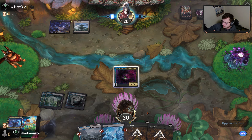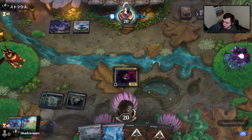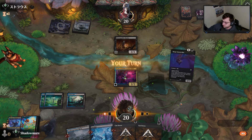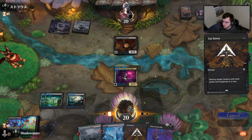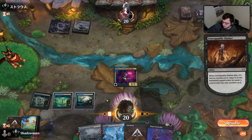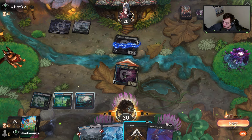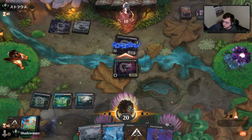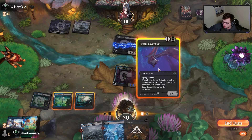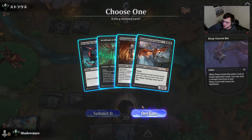They hit a land, they have removal. We remove their threat with a spell, then move to combat and attack. There's a card with a lot of words on it — I just don't want to read it honestly. I can flash in Deep Cavern Bat. Two of these cards in hand are not castable; one creature has menace. I'll go for the throat, play the swamp, and just hope they miss a land.